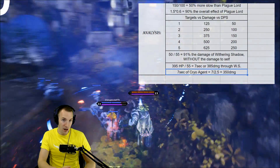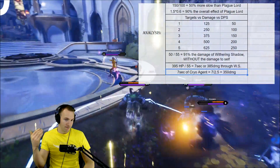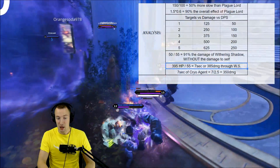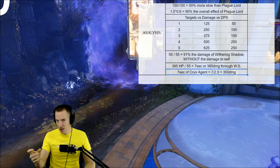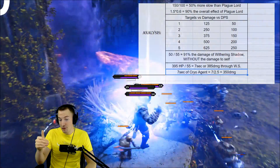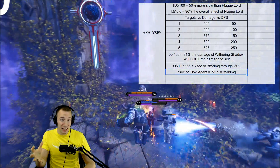So if you include the health from Withering Shadow as damage, it gives you about 7 seconds worth of that active. For 7 seconds of Cryo Agent: 7 divided by 2.5 times the 50 DPS is 350 damage. As you can see, it's pretty much the same — very, very close. Of course you don't get the health on Cryo Agent, but in the damage department, it's very close.